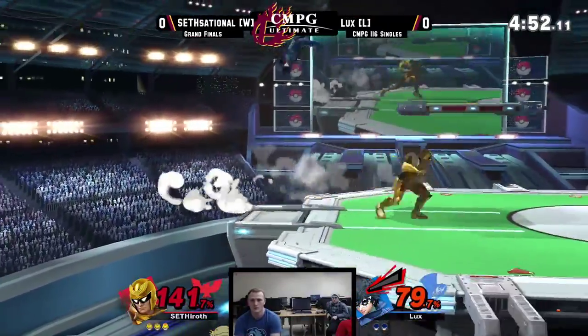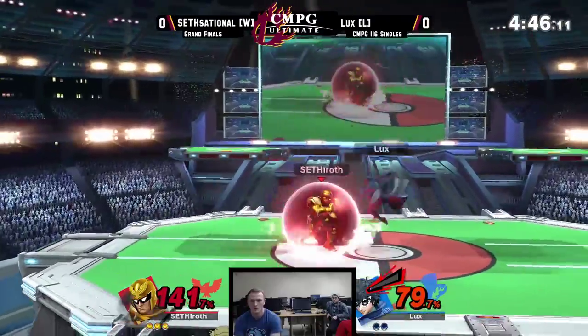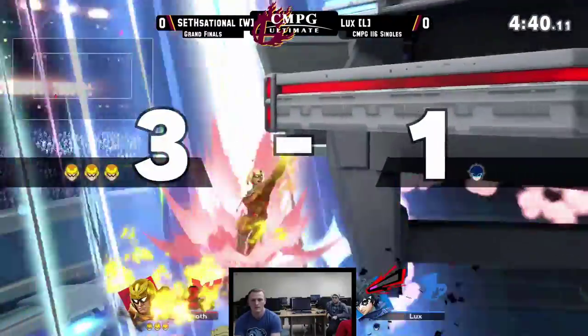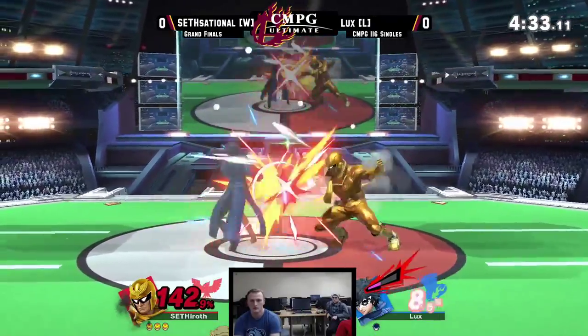Settleros going in for that reverse up special again — trying to punish any time Lux goes to ledge. A little sour spawn on the Falcon knee, but it seems to have done its job pretty well. And then claiming the second stock for Lux.